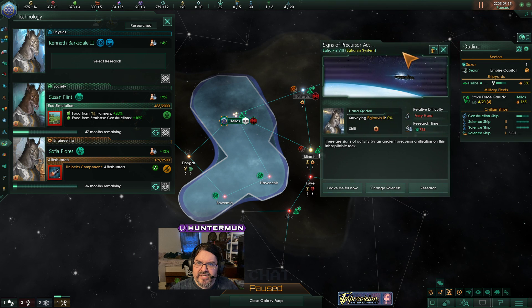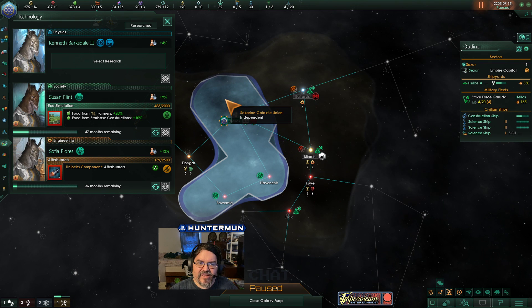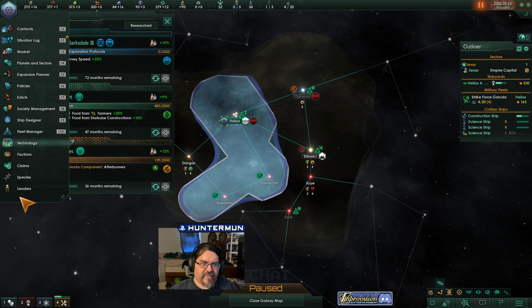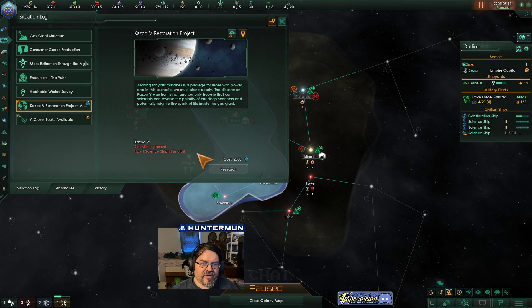There's signs of precursor activity on Eglarevis 8. Ancient precursor civilization — leave that be for now, that looks a little bit challenging. We're going to pick another science. We need survey speed pretty badly, but before that happens, let's fix our mistake.